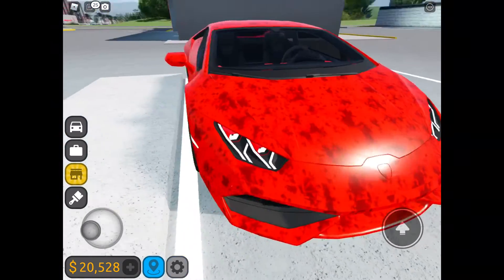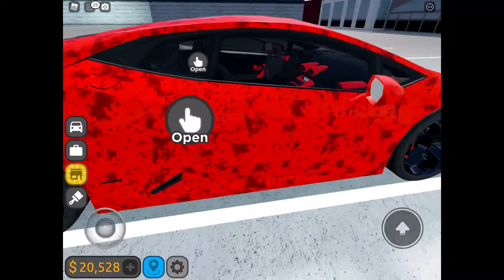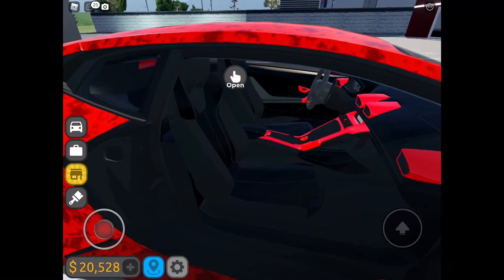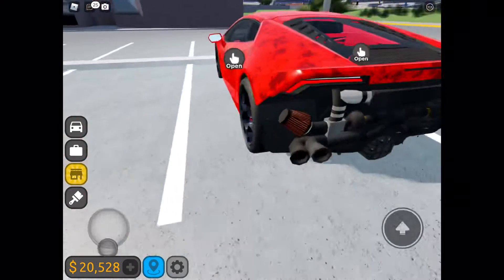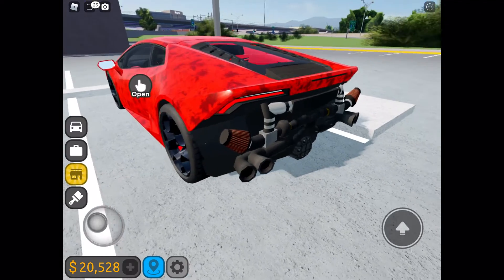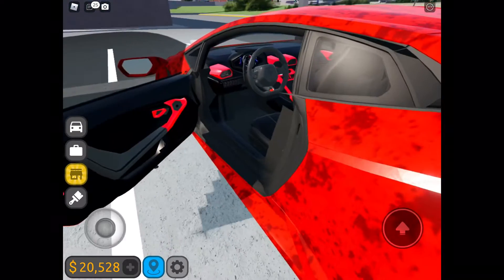It seems to have a lot of rust. I'm surprised that the door opens. The interior is completely fine. The rear bumper looks like it got ripped off. Exhausts are fine — I'm surprised. Let's see if she starts up.